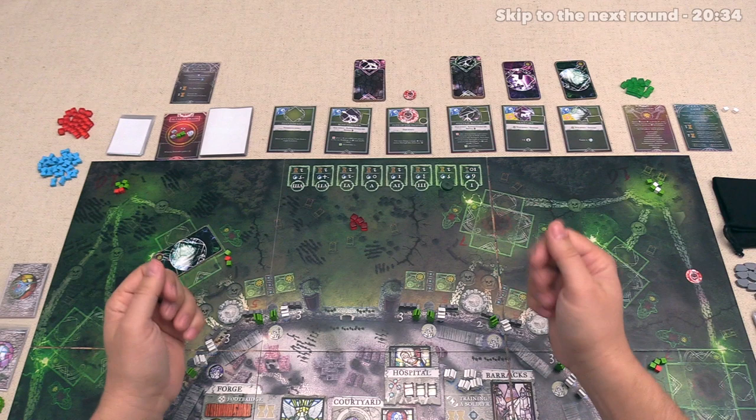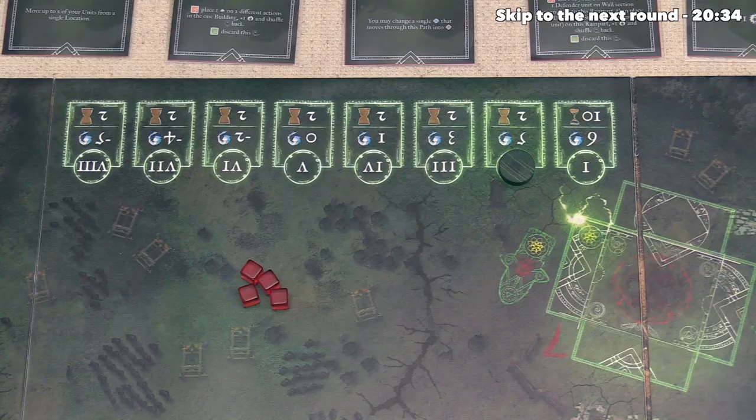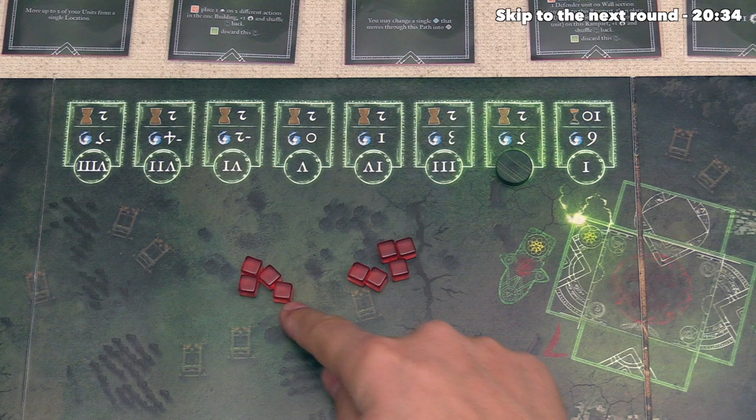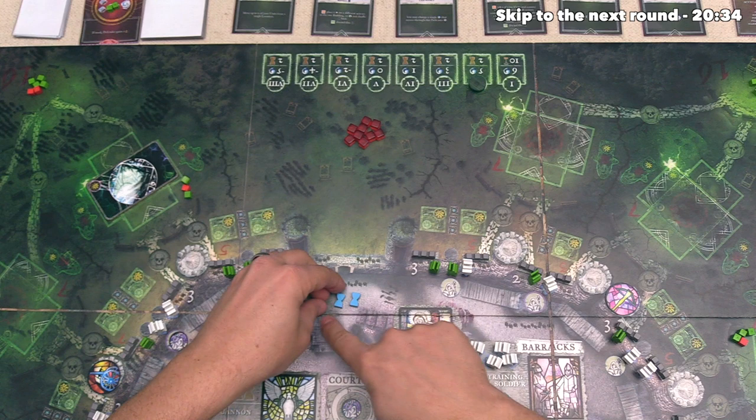At this point, we are now starting the second out of a potential eight rounds in the game, and the first thing we have to do is the Supplies phase. We're going to start off by looking to the second round spot, and this is going to give the invading player five more mana. You'll notice they actually had four mana remaining from the last round, which means they're going to go into the preparation phase with more mana than they did in the first round. Next up, as the defenders, we get two of these time tokens, and we can put them down right over here. We don't use these just yet; we'll get to that later on in the Supplies phase.